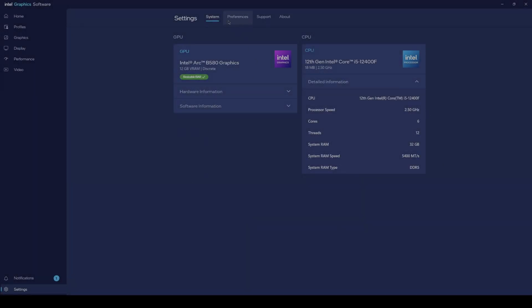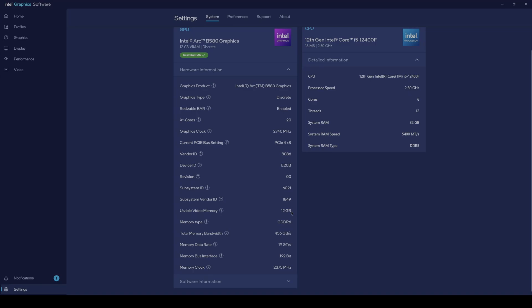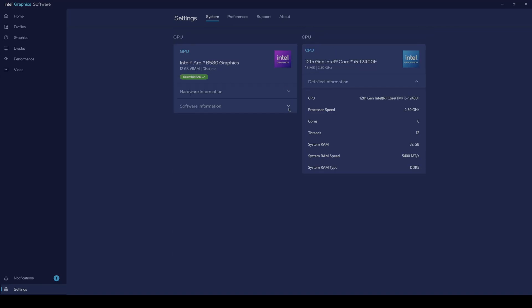Hey, welcome back to my channel. Today I'm going to test out the Intel Arc B580 performance in Monster Hunter World. I'm pairing it with an Intel Core i5-1200F and 32 gigabytes of DDR5 RAM at 5400 megatransfers. The B580 uses the latest release driver, which is 32.0.101.6972, and let's get to the testing.